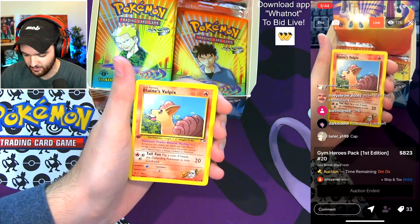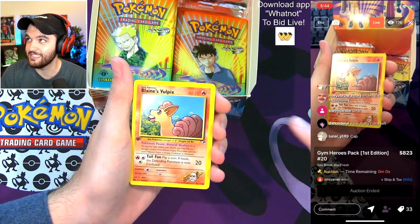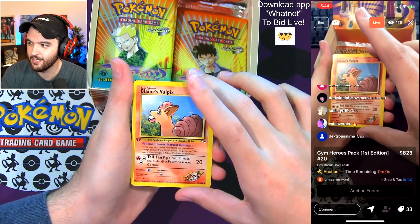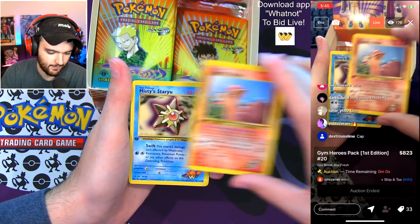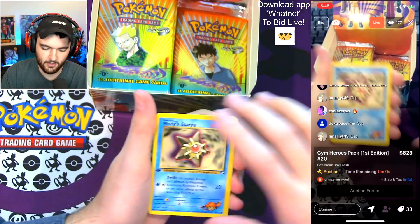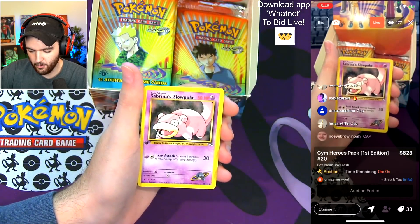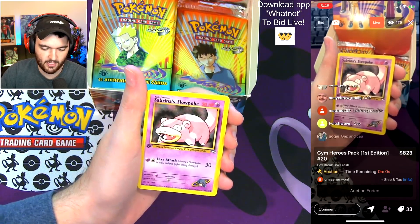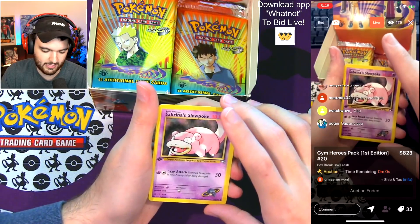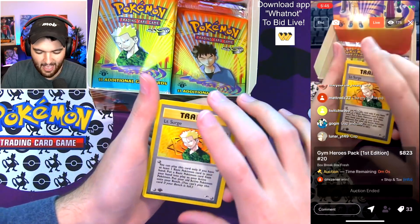Blaine's Vulpix — ooh, the centering on this one, I don't know what happened, but it's still sick. Huge. Misty's Starmie — another great pull. Gap or cap? Sabrina's Slowpoke — you are literally pulling all of the best commons, not the best centering but great commons. And here we go — Lieutenant Surge non-holo. Still a beautiful pack, really really good stuff.